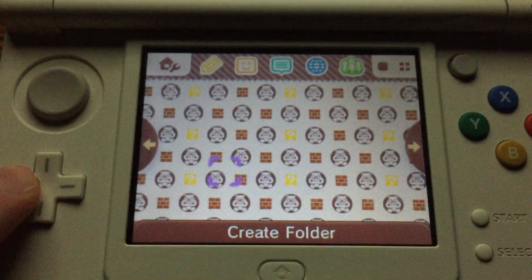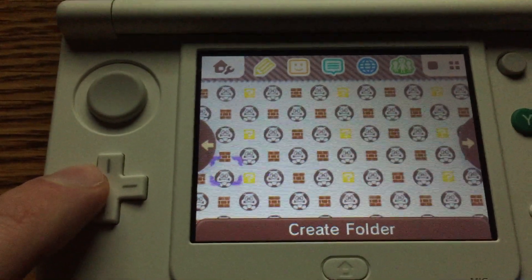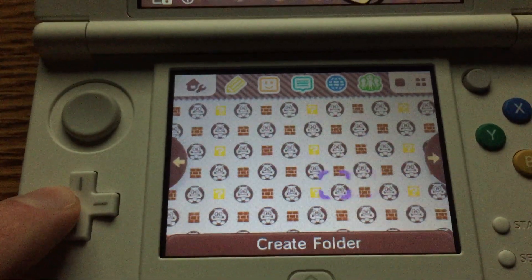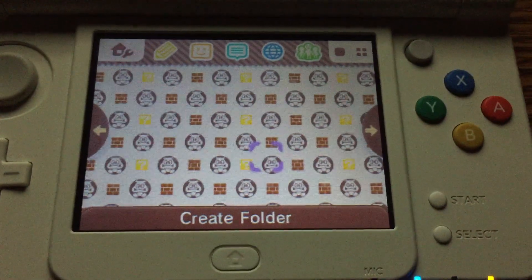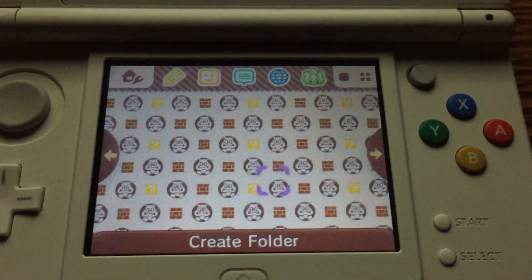So this is currently available for 100 Platinum Points on My Nintendo, so check it out. It's a nice theme, pretty inexpensive and easy to get. Anyway, thanks for watching — go check out MyGamer.com and you can follow me on Twitter at Zach Gazz, Z-A-C-K-G-A-Z. Thanks for watching.